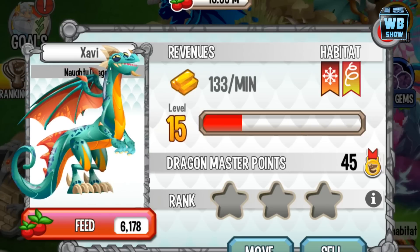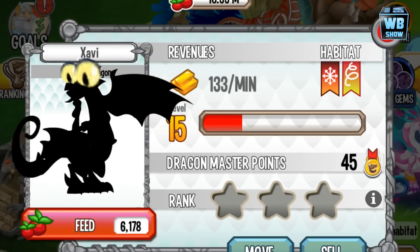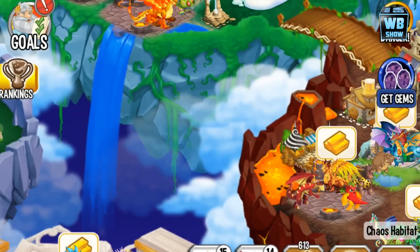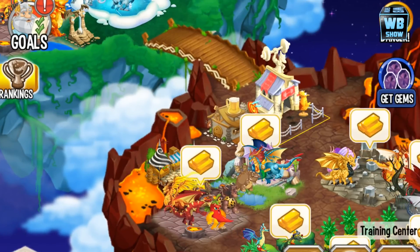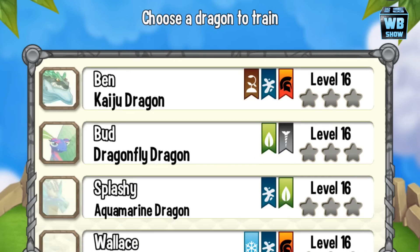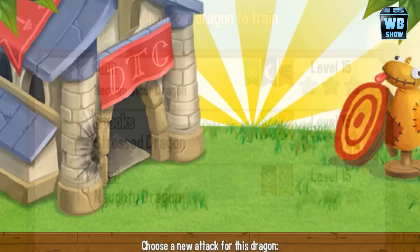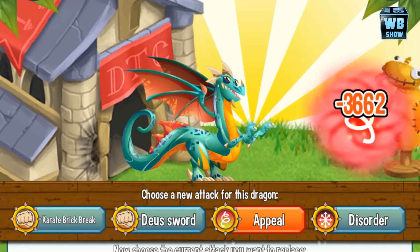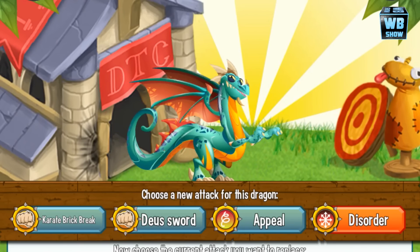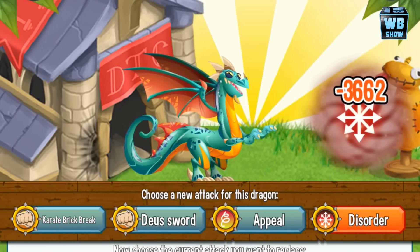Now we're going to the training center. He kind of scratches his enemy — that's his animation. Anyways, that is about it — that is the Naughty Dragon in Dragon City and how you breed it for your game.